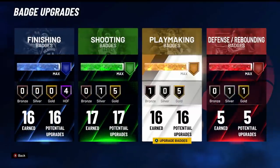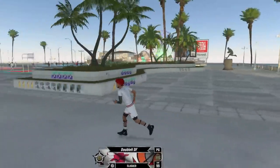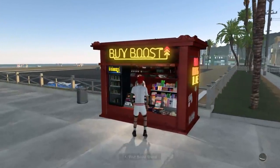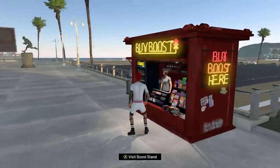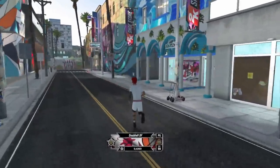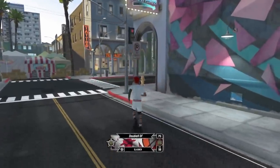Now I'd like to clarify that these playmaking badges can only go to gold. Obviously, Hall of Fame is going to be the best on all of these. Now, a couple of things I'd like to point out — buying boost to the boost end right here, even if it's ball handling, will help you not get ripped as much. And also, if you go down to the Gatorade facility over here and you do all your workouts on your workout list,